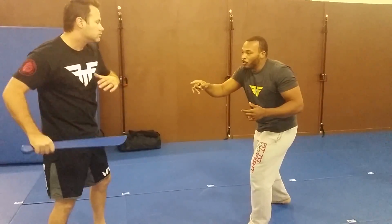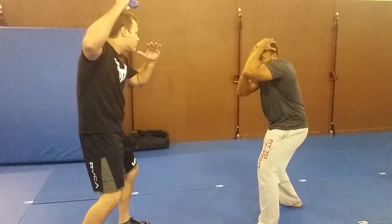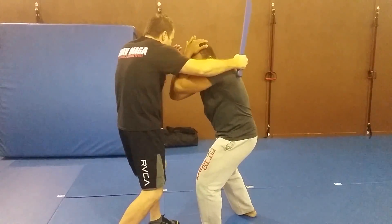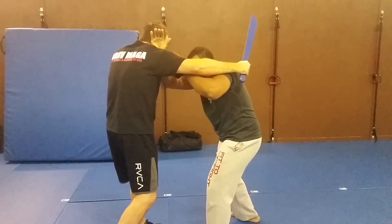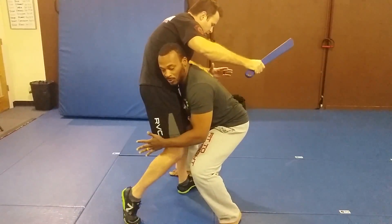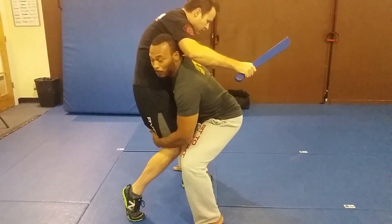For basic high covers — you'll see a link up on your right hand side — I really want to think about utilizing those high covers, getting tight inside here. As I'm doing that, I'm closing the range, minimizing the things he has access to in terms of attacking, and getting inside to where I can look to control this. Depending on the context, with machete, once I'm inside, I'm looking to double.